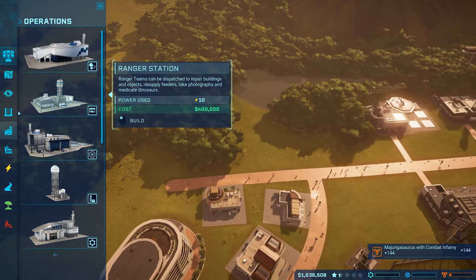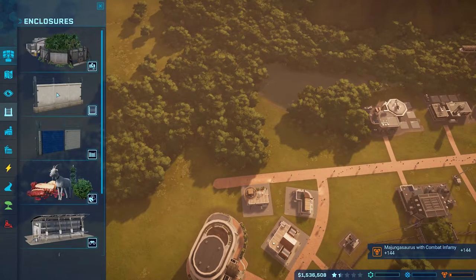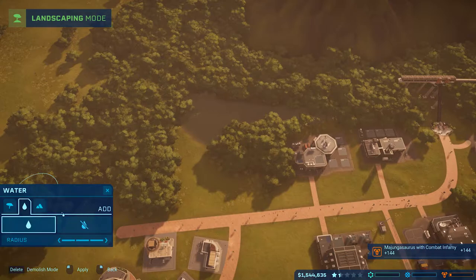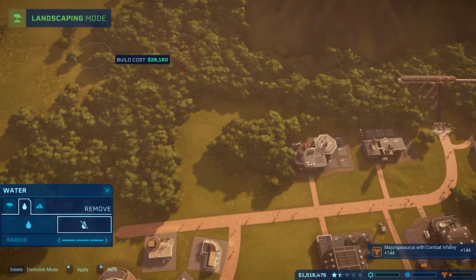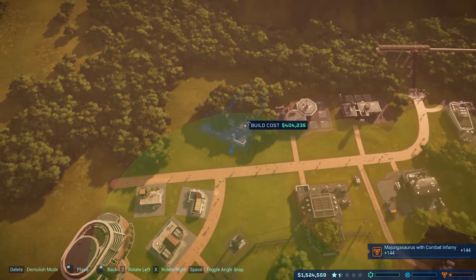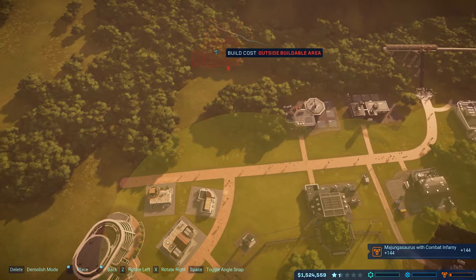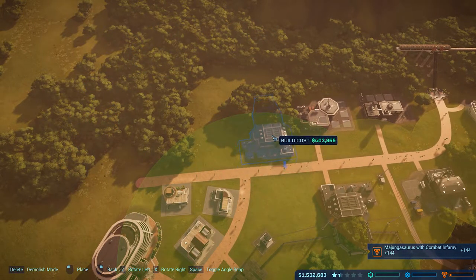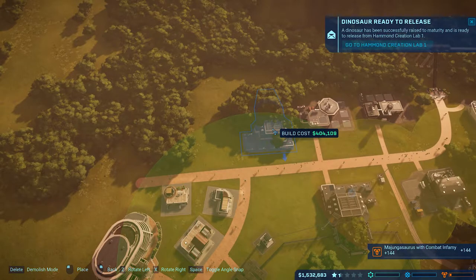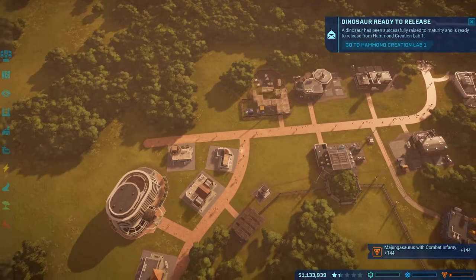What we need is another Hammond Creation Station. It's going to be extracted - give me the no water, no nonsense. Give me the Hammond Creation Station on this side, and then create a pen - relatively big. I don't know how much the dinosaur is going to cost me, probably too much, so we'll have to build up to it. I'm also going to need more power here - I can already tell.